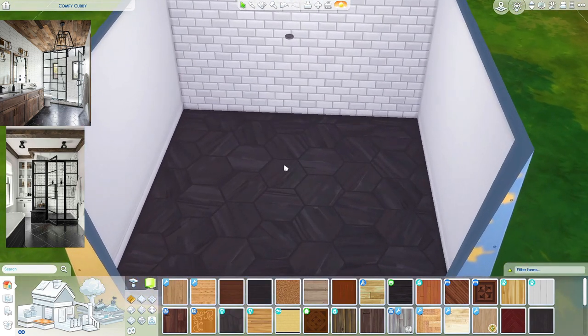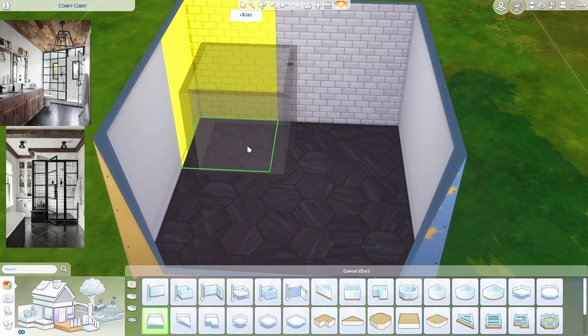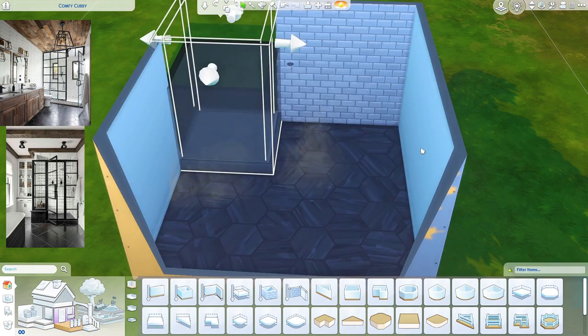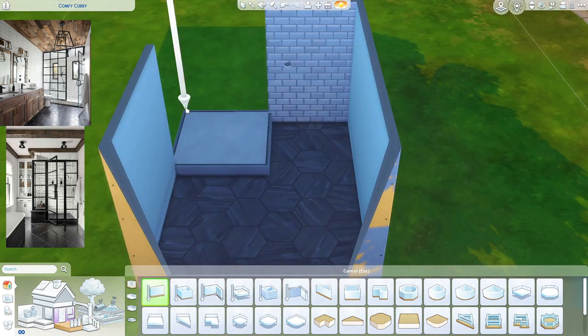The next part is constructing the shower. I want to put it on a platform. I think this is kind of big so I'm going to scale it down just once. Let me put my walls back.